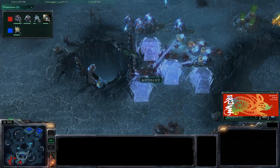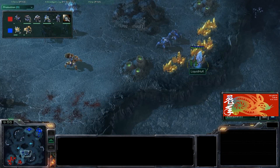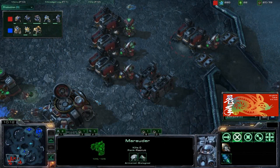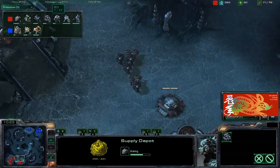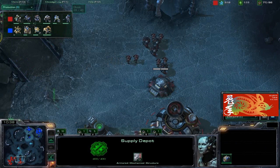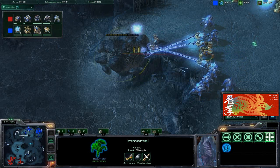Heart has to back up, but two Marauders are stuck in beautiful force fields from Hux. Heart didn't see the proxy pylon, so Hux can easily reinforce his army and keep the pressure on. Hux has the Terran player contained with an Observer freely scouting Heart's base. Hux has a Ghost Academy, and there's one Ghost already on the field with another coming. These Ghost EMP blasts will be very effective against Hux's Immortal shields.